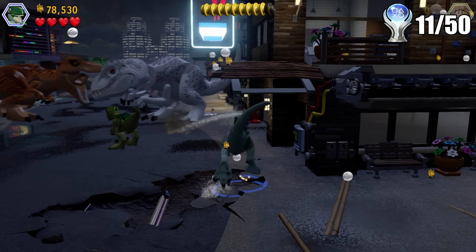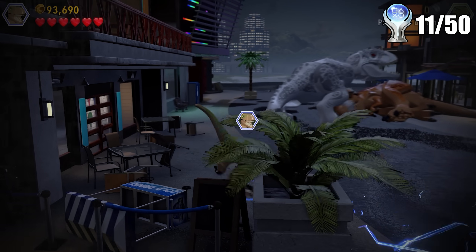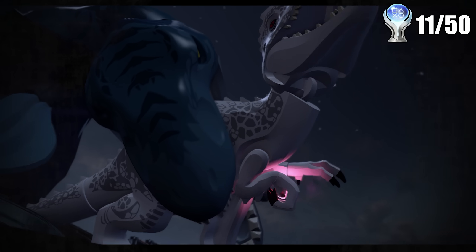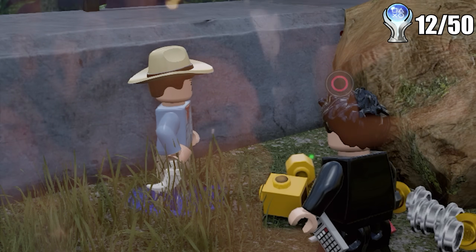Each of the movies in this game only takes up 5 missions total, so they definitely glaze over a lot of character development, but you spend the entire game just smashing your head into things anyway. This mission has a boss fight with a big T-Rex, and after about 20 minutes of confusion, you knock it into the water and it gets captured by the giant mosasaurus. And that's Jurassic World done, giving us another trophy.